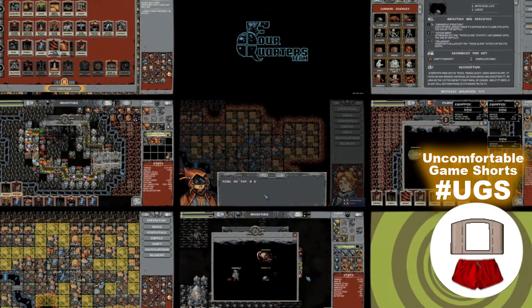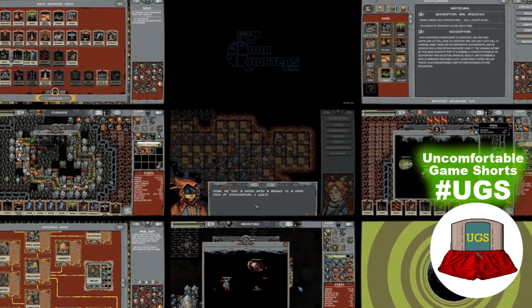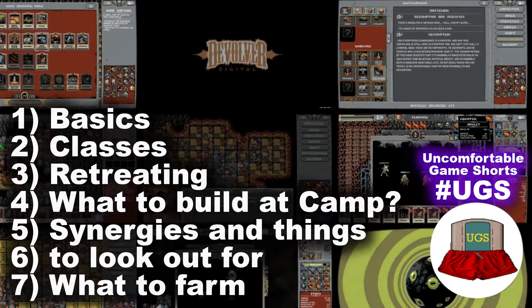So you started playing Loop Hero and you love it, but you don't know how to unlock all this equipment or what you need and how to farm it. Don't worry, I got you. But first, the basics.